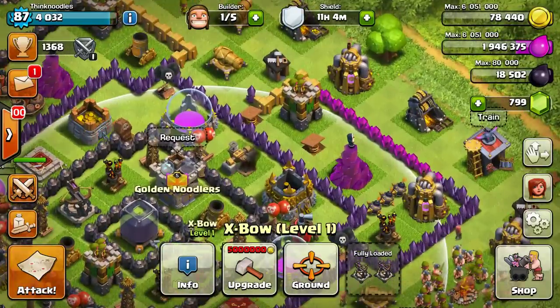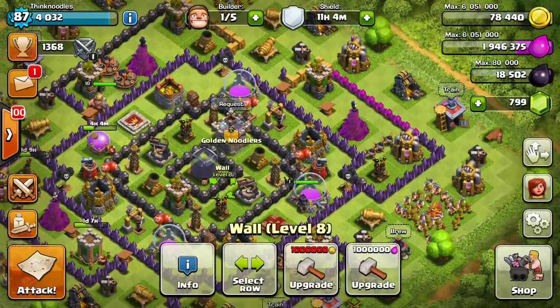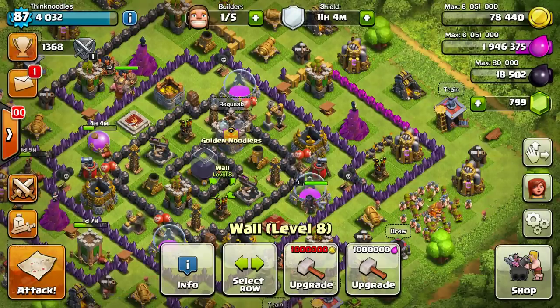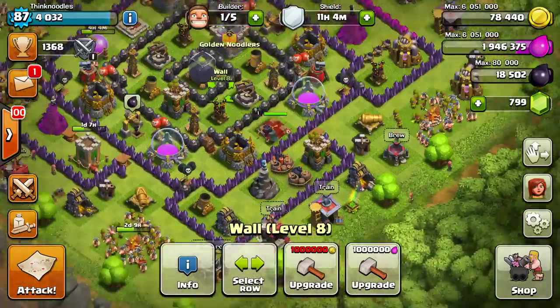I'm working on my walls. I'm going to get them all up to purple at the very least. And obviously I'm going to keep going and get the Lego walls. I think if I click upgrade it'll actually do it, but I don't want to waste a million gold on that just yet.